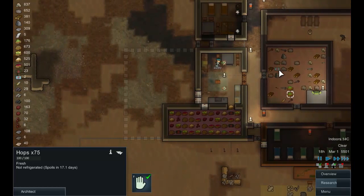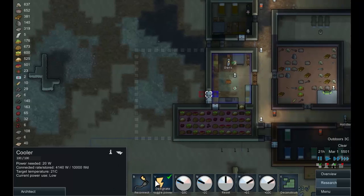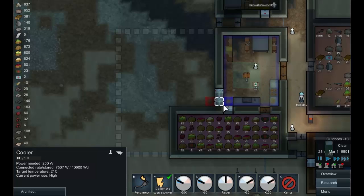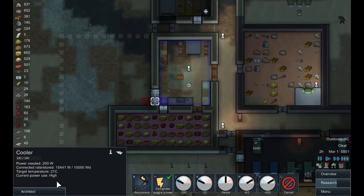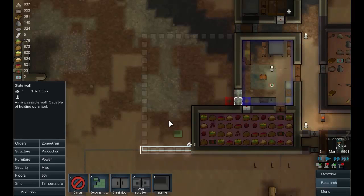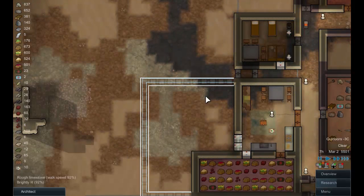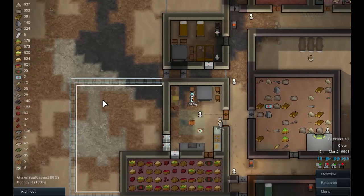This room is deliberately kept cool but it's still not in a good condition. I'm going to mark these for deconstruction and immediately put them back the other way around. We need to build a wall around the edge — we're doing slate still, so let's get some of this built. We've still got plenty of slate blocks.